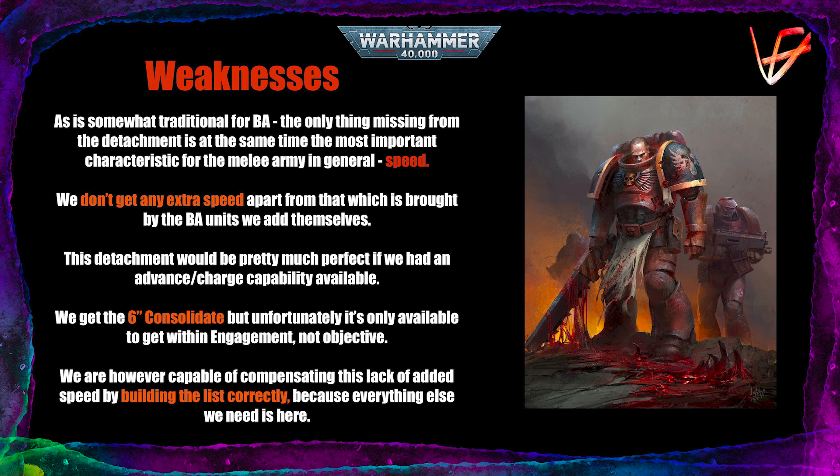As for weaknesses, the only thing really missing from the detachment is, at the same time, probably the most important characteristic for a melee army as a whole: speed. The Blood Angels always were this kind of heavy-hitting force that had to jump through hoops to get speed, and White Scars were always the Space Marine army that had the most speed but less damage output. We don't get any extra speed whatsoever from the detachment or named characters, apart from maybe Dante, and most of the speed will come from the units themselves.